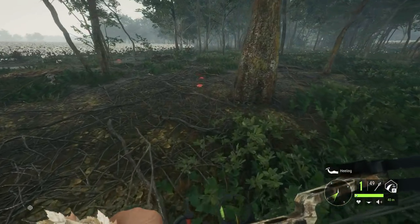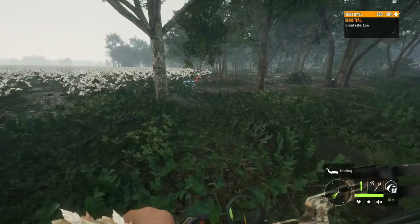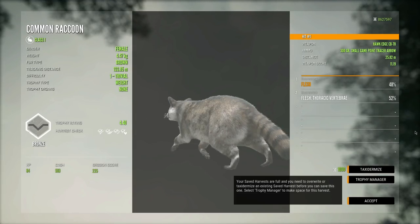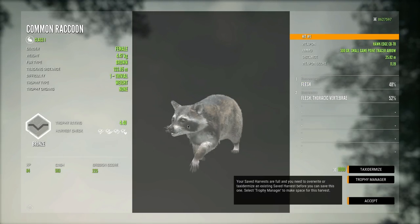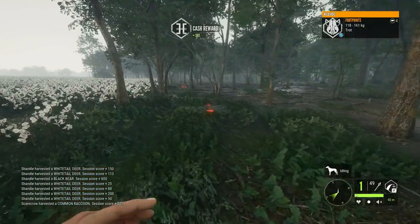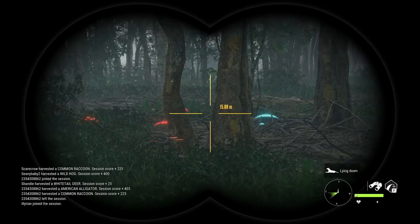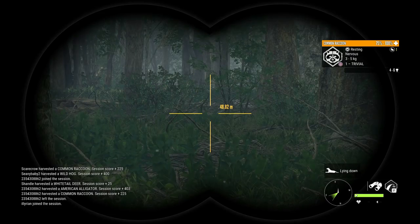I didn't expect to have to hit vitals - that's crazy. You absolutely have to hit vitals with these 300 grain arrows - I did not expect that. There it is, our first kill of the day - not exactly super impressive, just a brown female raccoon, level one, hit it twice. The 300 grain small game point tracer arrows are not exactly that strong, so we'll have to be very careful with our shots. This thing has to be super close because I can hear it making a growling, gargling sound.